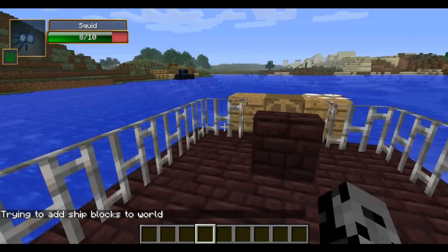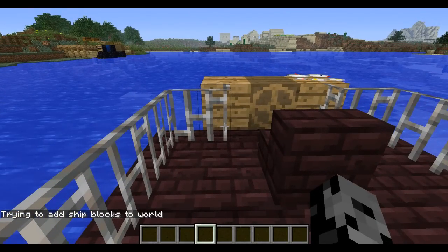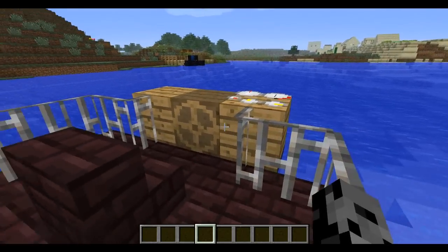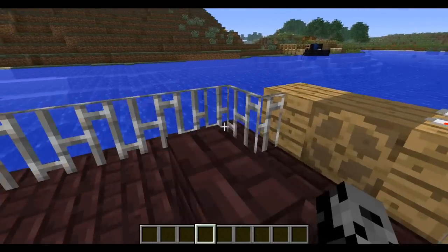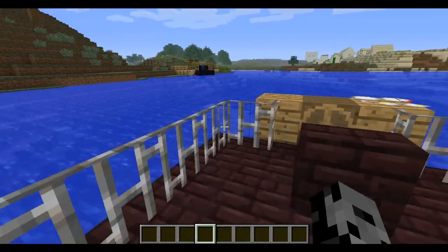It's very easy to use and you could turn anything into a ship. But there is one restriction — it has to be 16 by 16 by 16. If it's any larger, which would be pretty big, you can't ride around in it — it's too large at this point. Maybe they'll change it in a future update to the mod, but as of right now you can't do that.